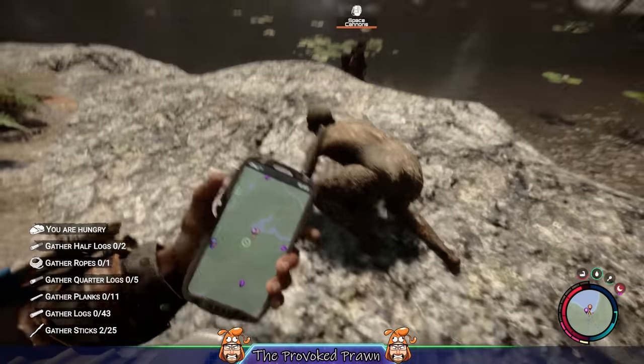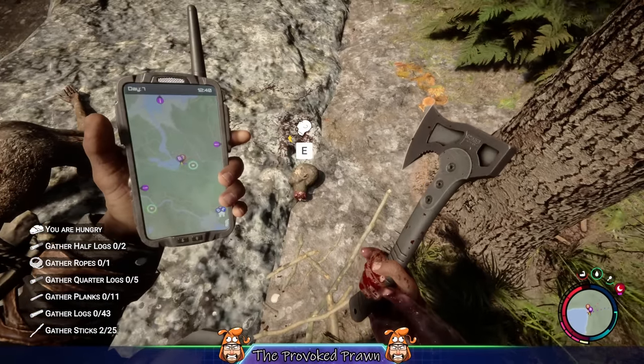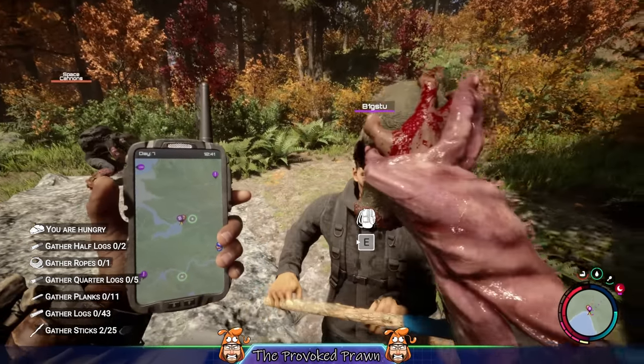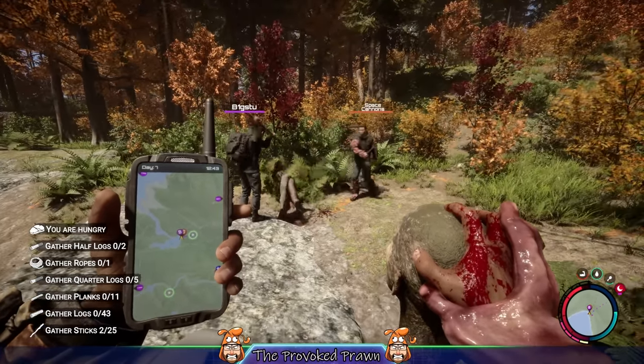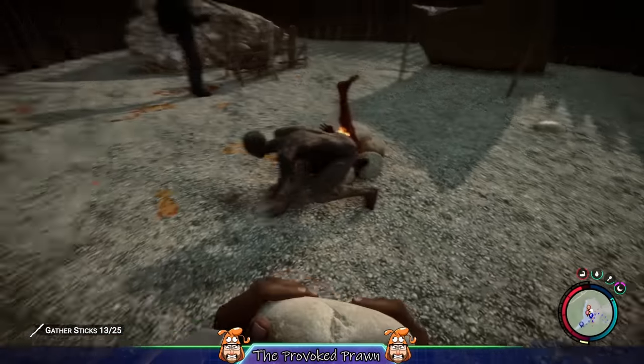There are a lot of different things that you can do in Sons of the Forest, and one of them is obviously dealing with the cannibals. Did you know that their body parts have various uses? For example, you can pick up their skulls and shake them to scare off other cannibals and show your dominance. You'll also notice that I'm wearing skin on top of my skin, which is pretty weird.